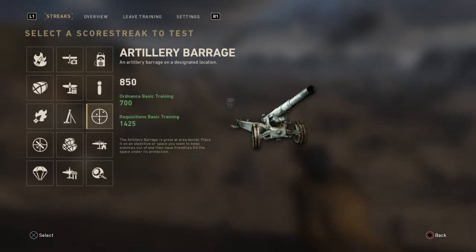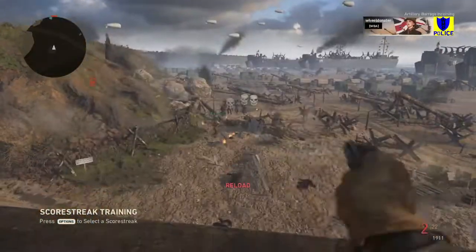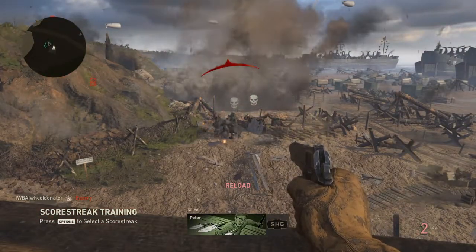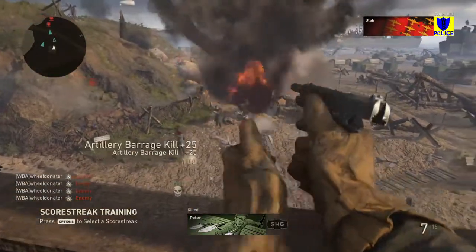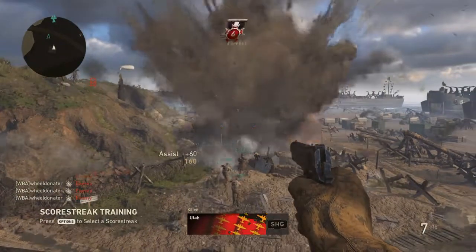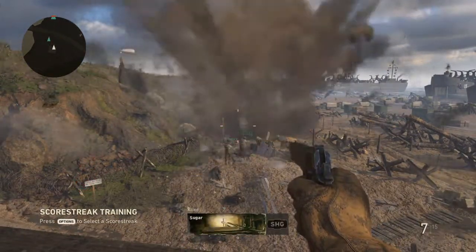Next up, we've got the artillery barrage. Artillery ready for orders, waiting coordinates. I'm just going to bomb the area where all my enemies are. Most of them have moved forward now, but still getting them — still good. Very effective.